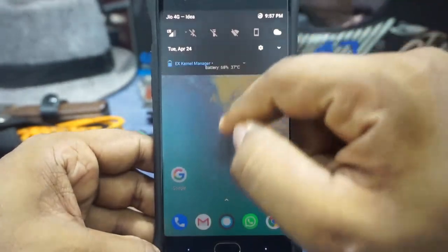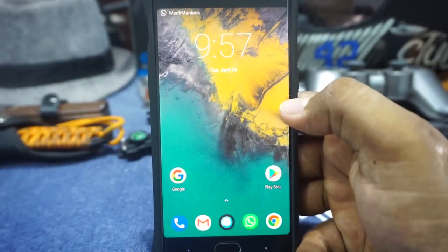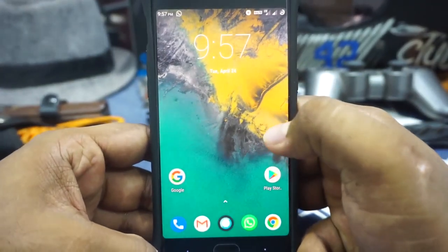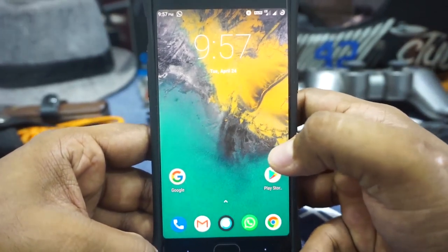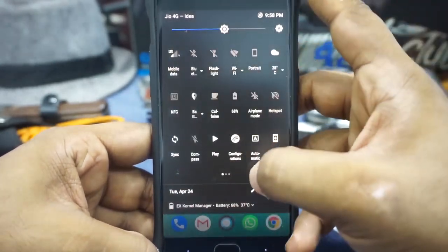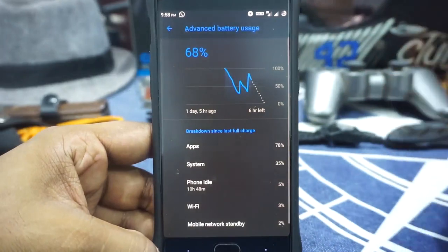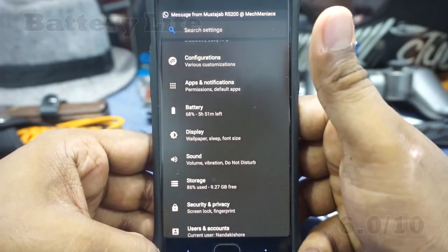Now the battery life of the ROM. It hasn't been stellar but it's okay — I don't really expect a lot of battery life from a Resurrection Remix ROM and I never have. The battery drain I got was about 15 to 17% per hour during active use, which is a little too much, and about 1.4 to 1.6% during idle, which is not the best but not the worst either. I can get through a day or two of light use. I'm going to give it 6.5 out of 10 for battery.